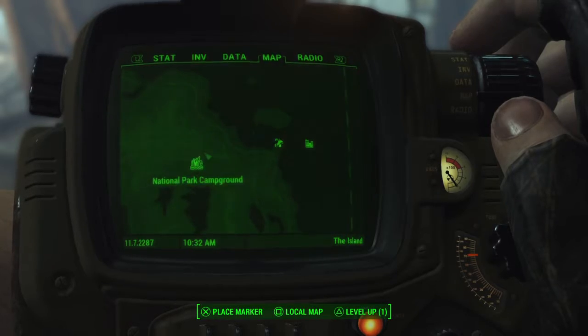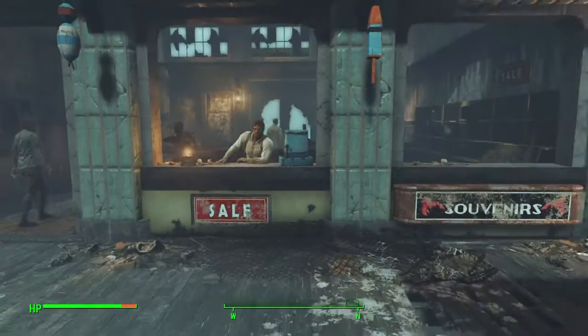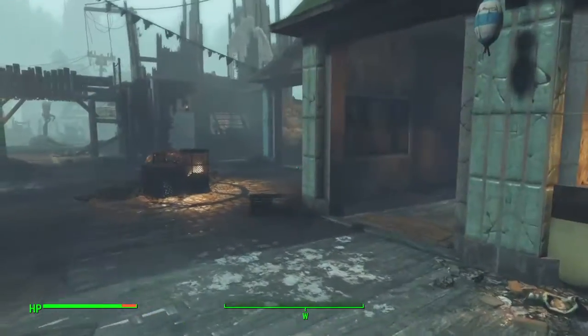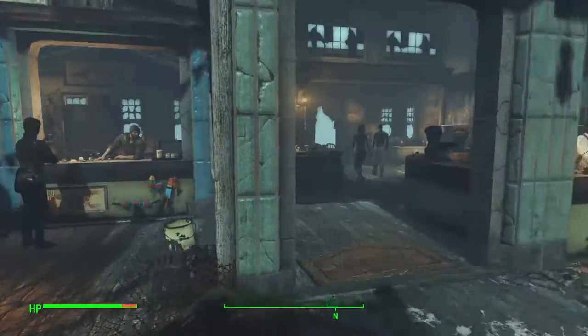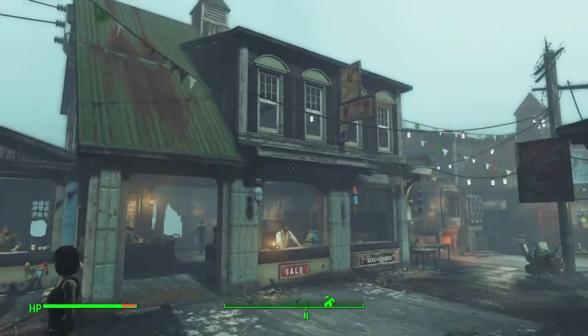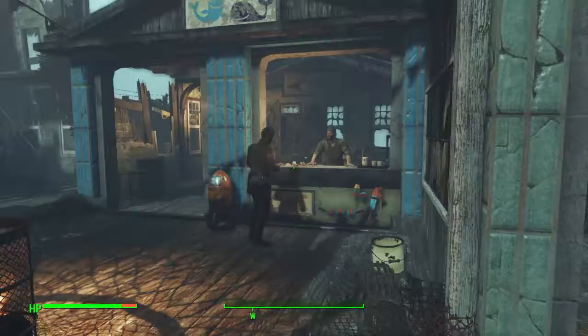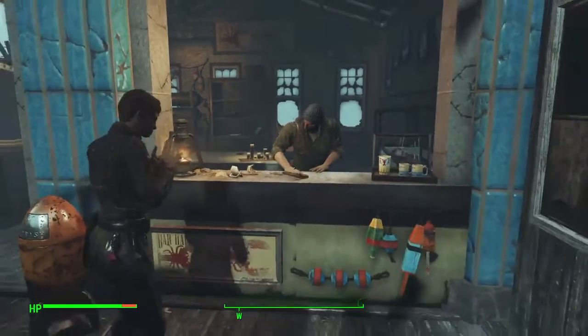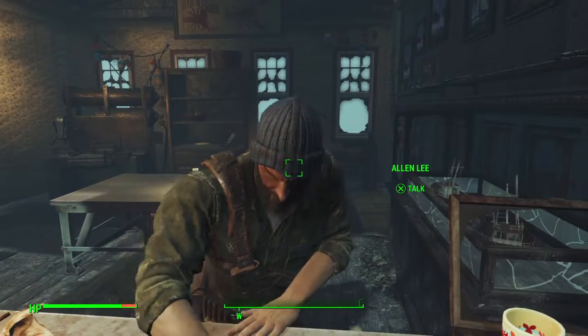Once you are in here, you will see this really big place here — this is the main building you are looking for. You will find that there is a fish place here, and there is a man right here who is a real scumbag to begin with, but his name is Alan Lee. You need to talk to him.